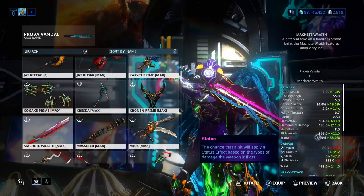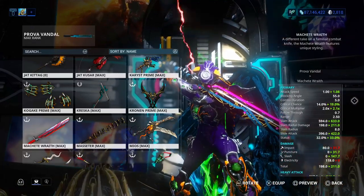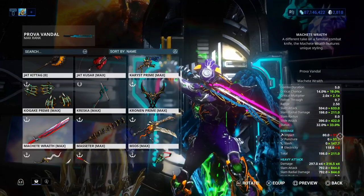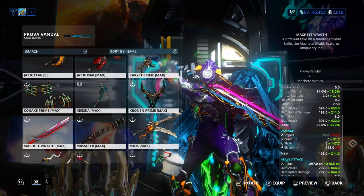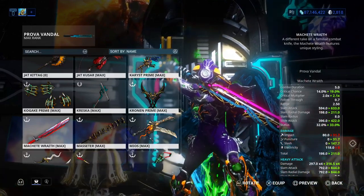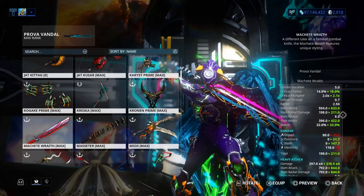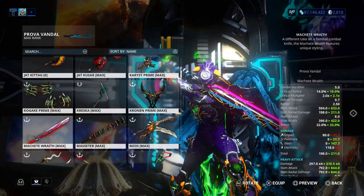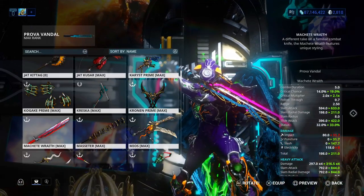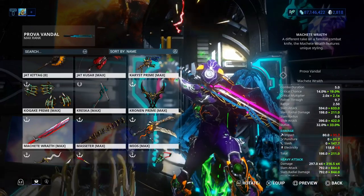So status is 33%. The critical chance is higher on the Machete Wraith. Critical multiplier is higher on the Machete Wraith. It doesn't have electricity damage — the electricity damage is not that bad, but I probably wouldn't want that in there because it gets in the way a little bit, but it actually does pretty well. So I definitely would prefer the Machete Wraith over the Prova Vandal, but the Prova Vandal is still a good weapon, so I would definitely get that weapon. Without further ado, let's jump right into the builds.